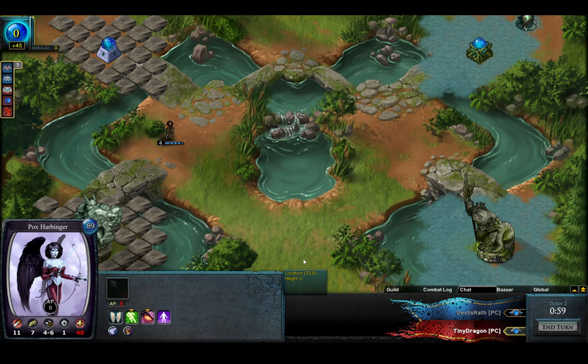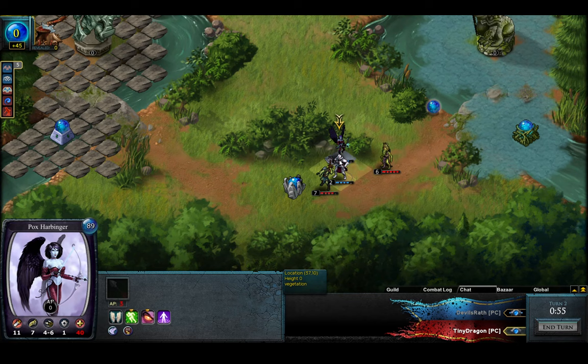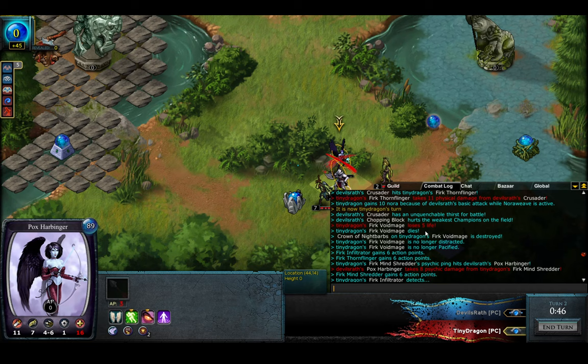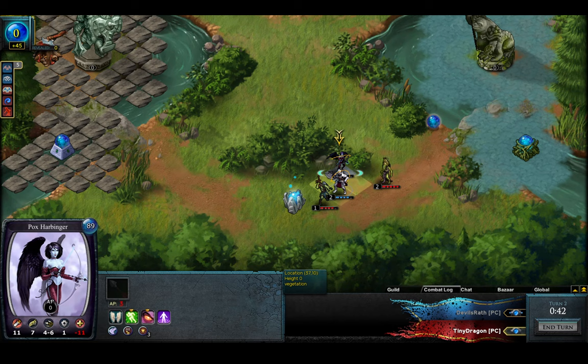You have Chopping Blocks, which deals 5 damage to the lowest HP champion. The lowest HP champion here is this Harbinger, but I'm guessing it just killed whatever was over there. Void Mage took the damage and died.